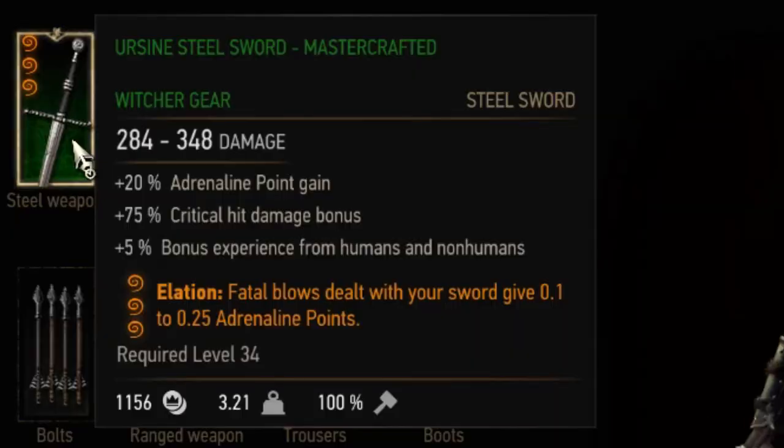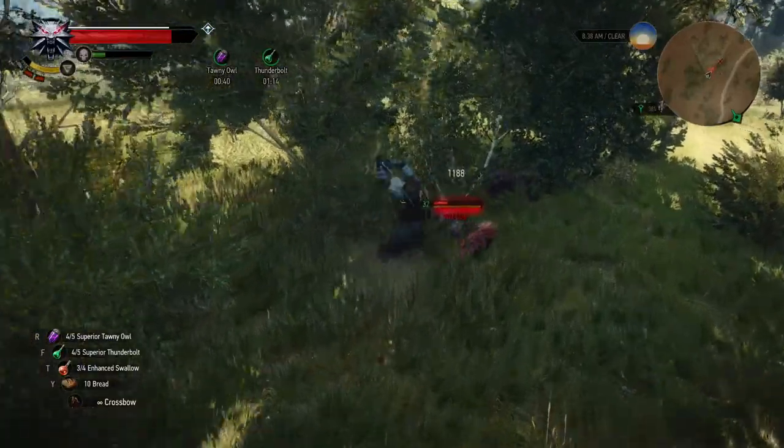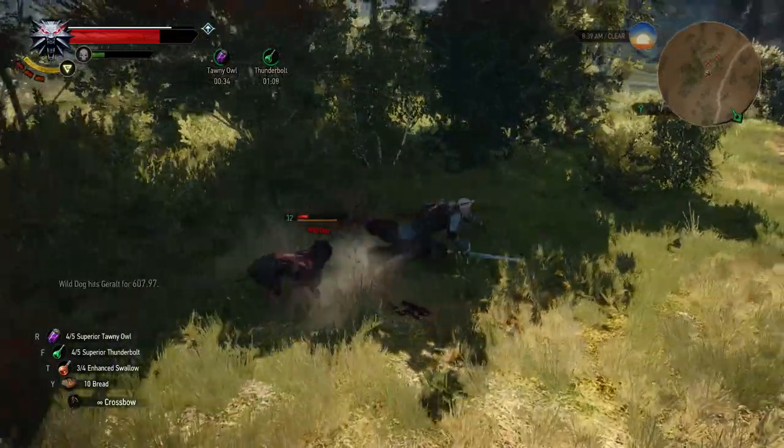Next up is Elation, a level 2 weapon enchantment. Fatal blows dealt with your sword give you 0.1 to 0.25 adrenaline points, which I think is very weak considering you normally fight only a few monsters. 0.2 adrenaline points is really not a lot.